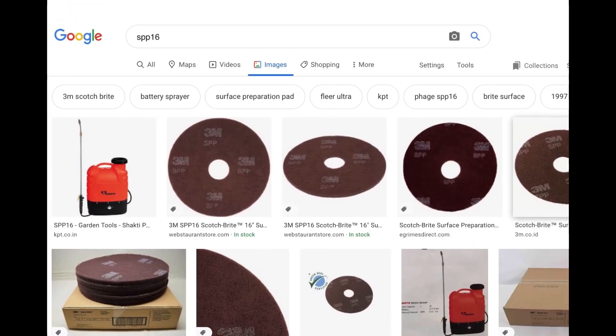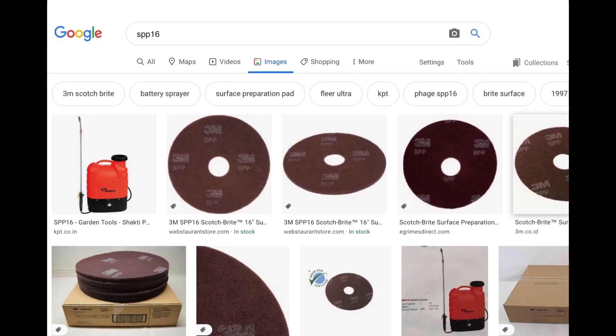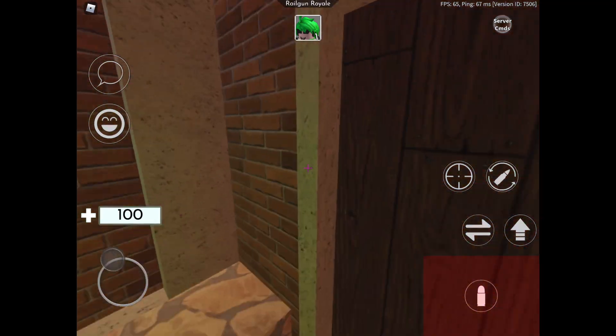The paper next to the treasure chest said 'SPP 16' and when I searched that up, apparently it's a DVD disc or something — I'm so confused. But if you search 'SPP 16 gun,' apparently it's some sort of Luger. So I'm not sure what this is, but this might have something to do with the new secret toxic symbol.